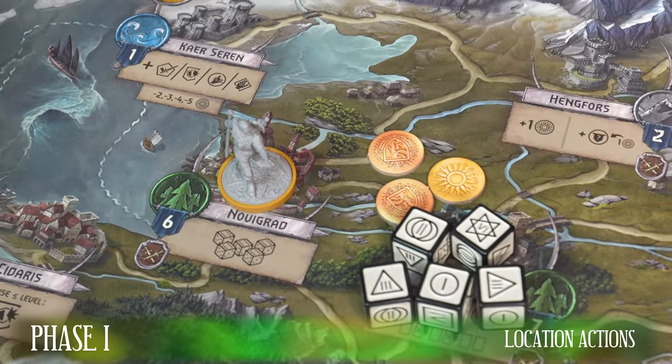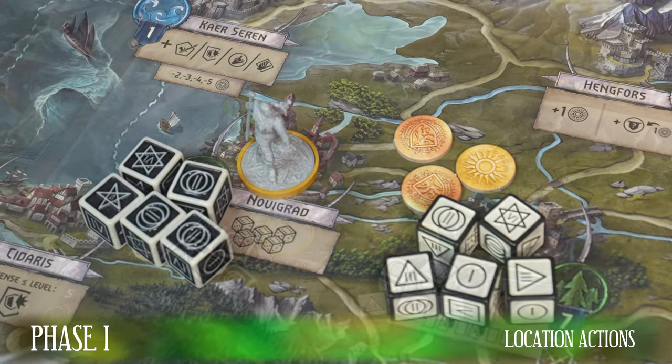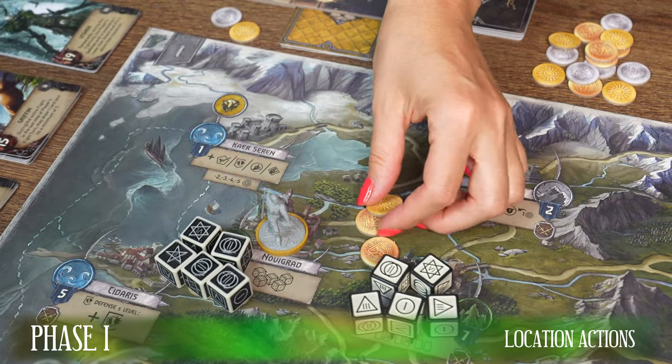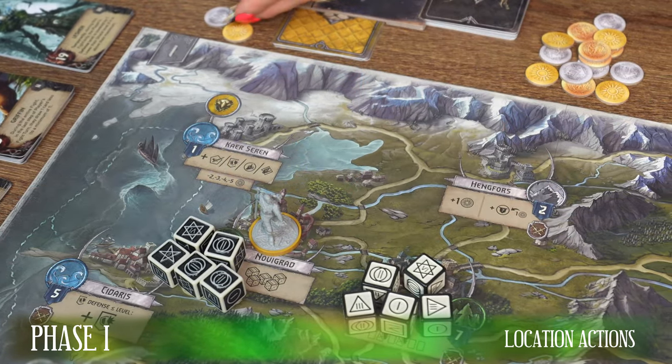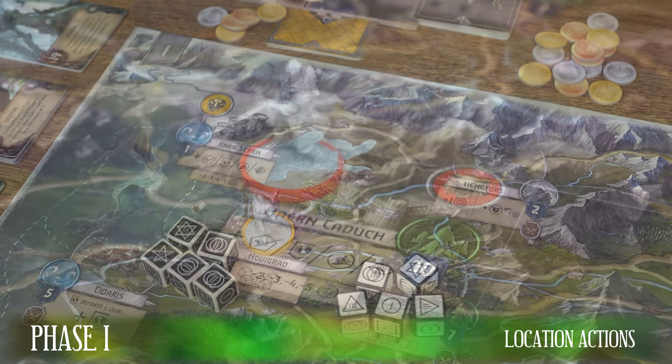First, deposit two gold tokens taken from the bank into the poker pot, then add one gold token from your resources. Take one dice set and let the player to your right take the other. After playing, remember that if you win, take three gold tokens from the poker pot. This is your prize.